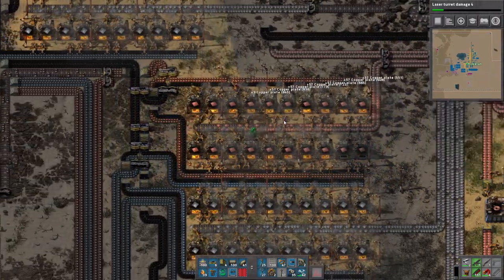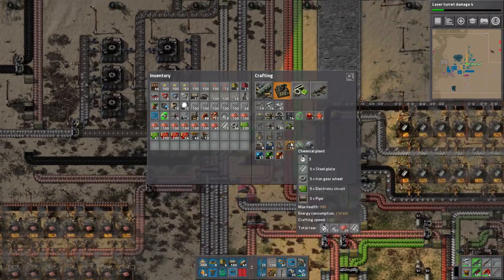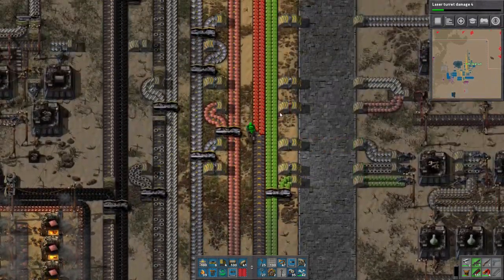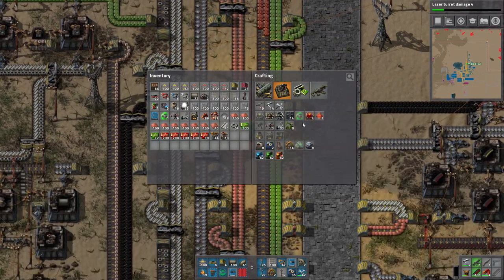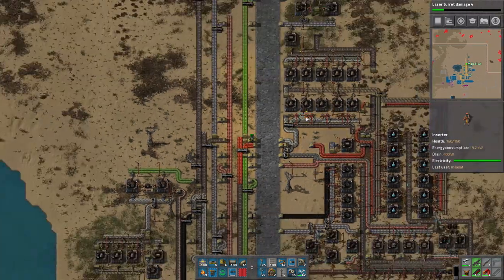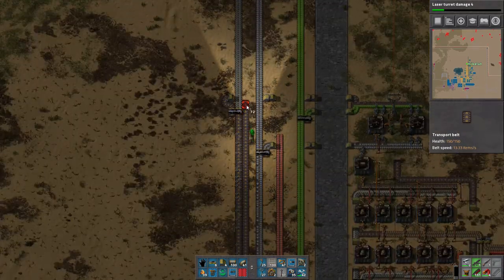We need a huge amount of copper. Apparently you can hand-craft reactors — don't try this at home, kids. We're going to need a large amount of other components as well. The factory needs to be making everything at full capacity, so I'm going to move this pipe down a bit to get more resources flowing.